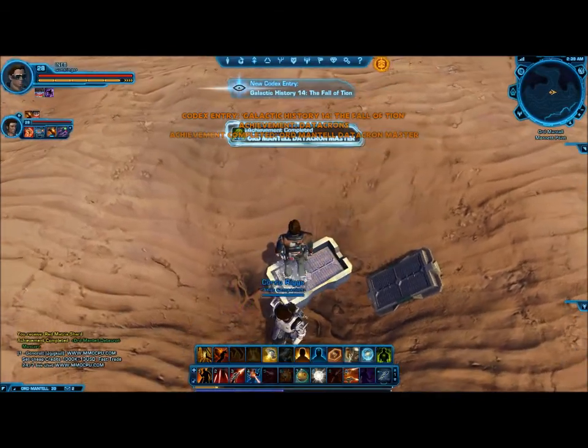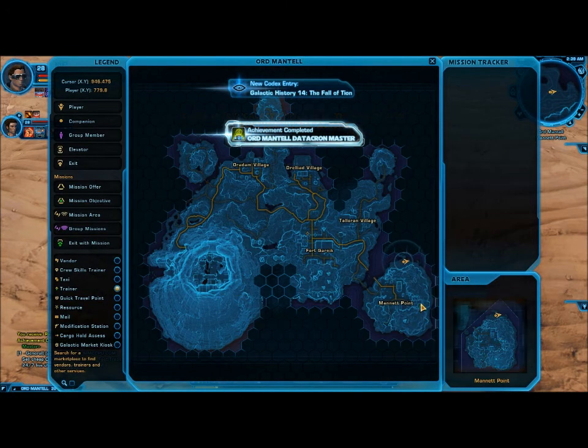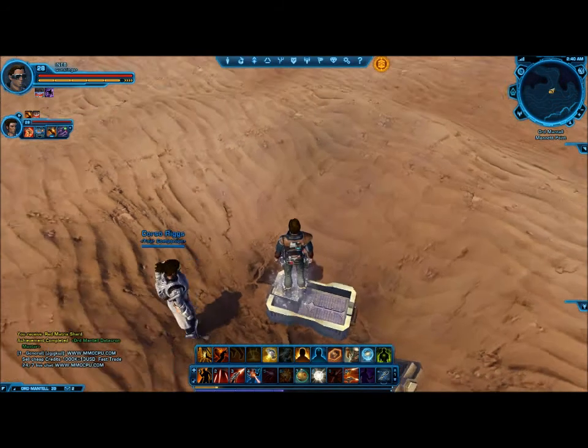If I stand right on it, we'll go to the big map. As you can see, here's where we kind of just swam across — drove across onto this little bit of land. The far north point of Manit Point. And the coordinates are 779 X and 8 on the Y-axis, both positives. And I will see you on Coruscant.